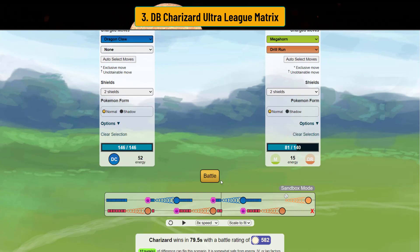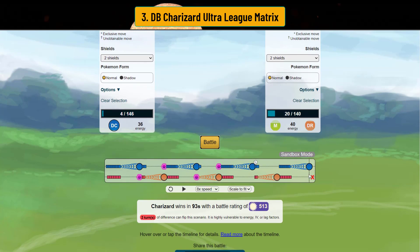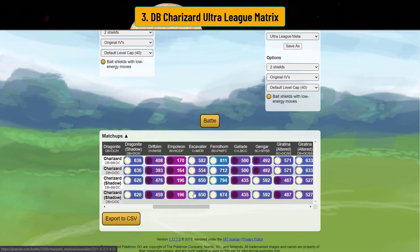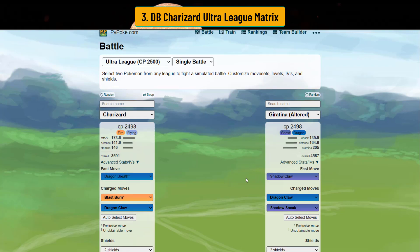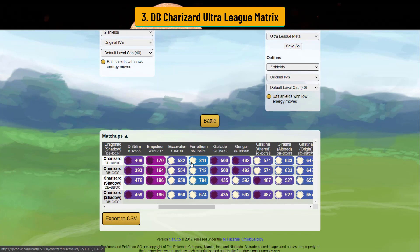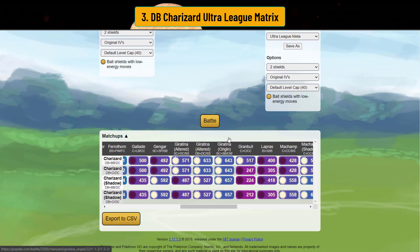That's really significant because you do see a lot of Excavalier. You also see a lot of Giratina Altered. Charizard beating Giratina A is huge — it's just a monster — and Charizard actually beats it straight Dragon Claw in the two-shield. So leading a Charizard might not be a bad idea. You also beat Giratina Origin just because Dragon Breath does so much damage.